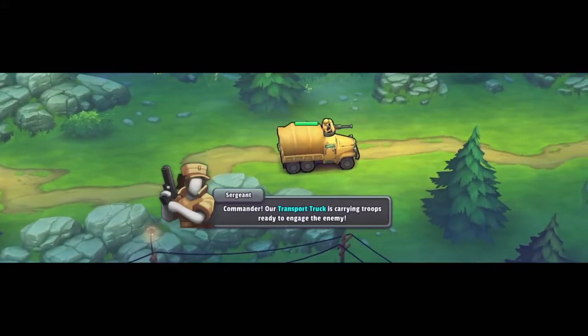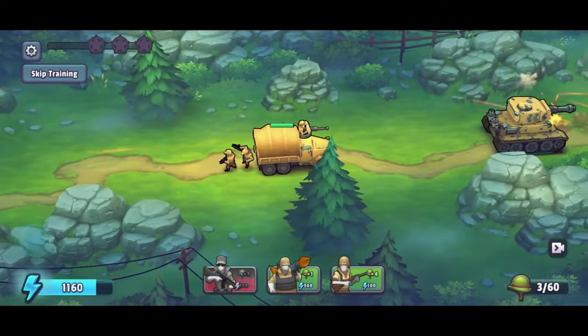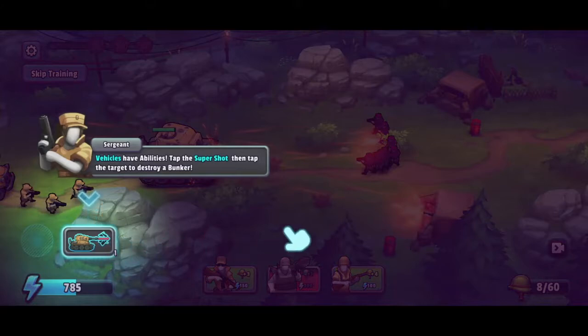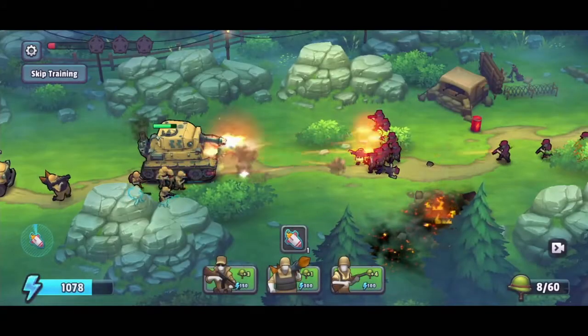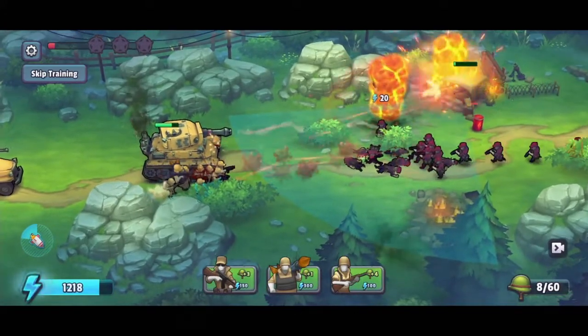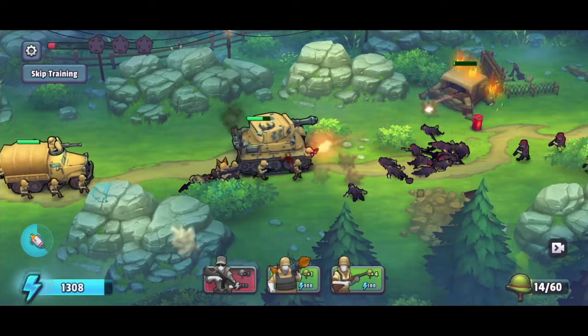Right into the action — commander, our transport truck is carrying troops to engage the enemy. Deploy some units now. So you deploy your units, and vehicles have abilities — tap the super shot, then tap the target to destroy the bunker. Tap, and boom. Enemies and structures drop commander abilities — tap to collect. Drop commander abilities into the field to aid your units.